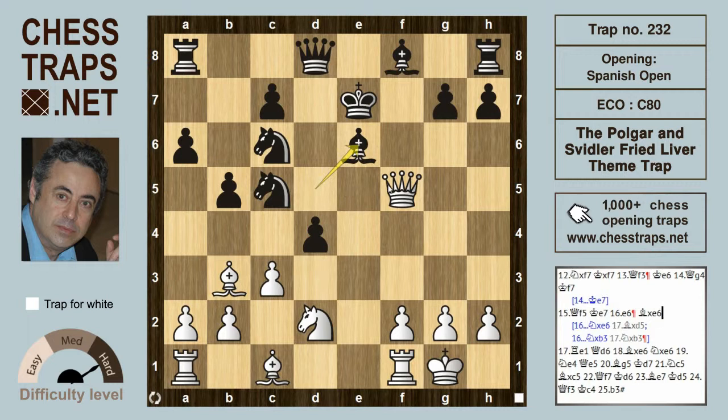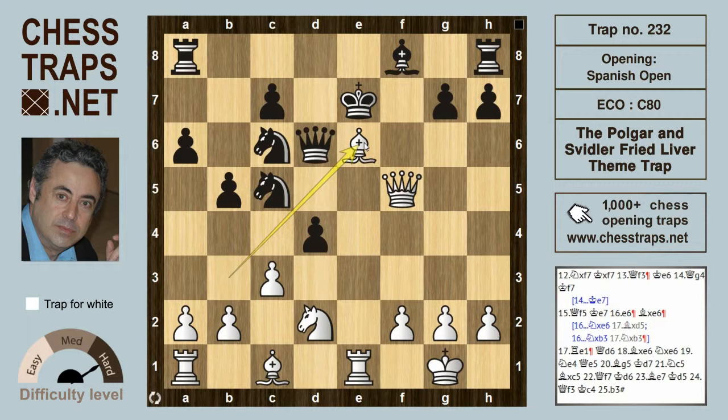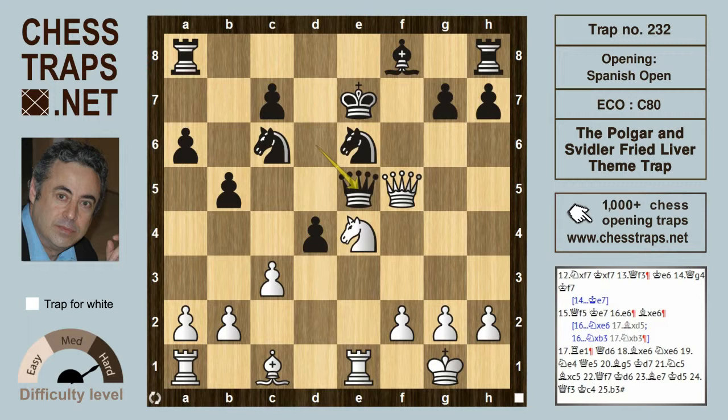White could certainly play queen takes on c5, but better to maintain the pressure. Rook e1, probably even better, threatening now a capture of the bishop on e6. Queen d6 defends the knight and the bishop, but now bishop takes on e6 is going to be recaptured by knight takes on e6, and now knight e4, gaining time hitting the queen on d6. So queen e5, desperately wanting to swap queens, but bishop g5 check. We'll send the king to d7, and now knight c5, giving the knight up, but in so doing, the queen on e5 is hit by the rook.